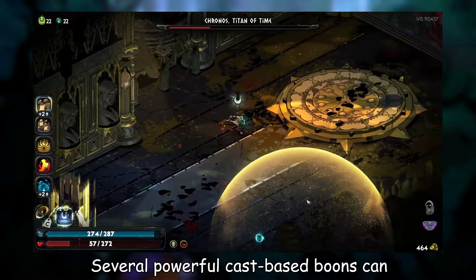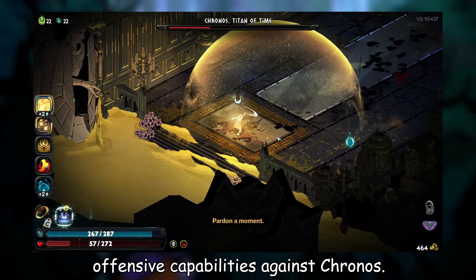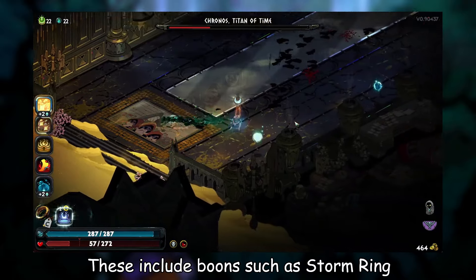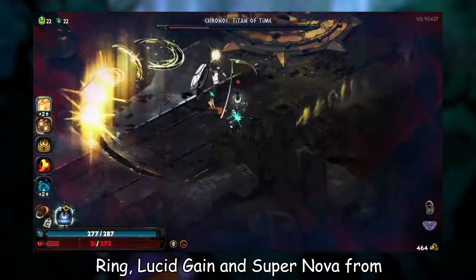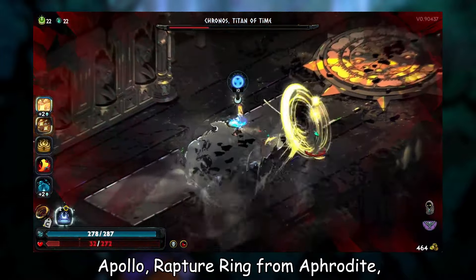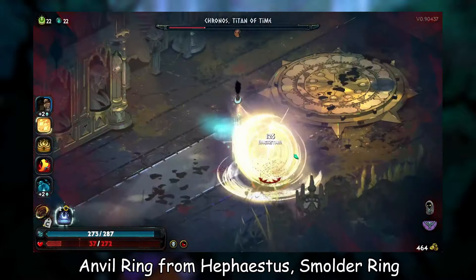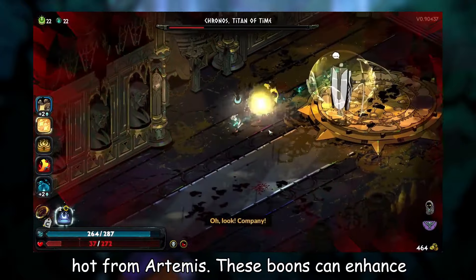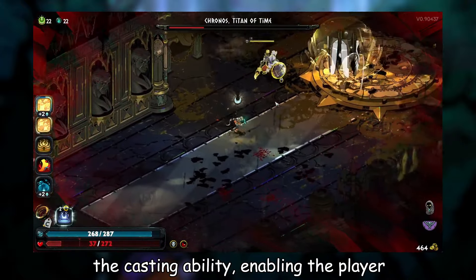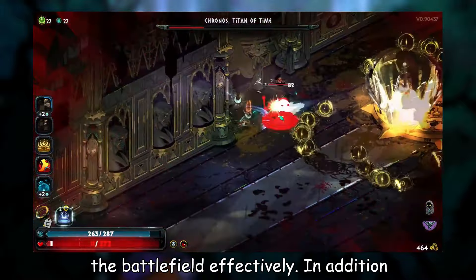Several powerful cast-based boons can significantly bolster the player's offensive capabilities against Kronos. These include boons such as Storm Ring and Lightning Lance from Zeus, Arctic Ring and Gale Force from Demeter, Solar Ring, Lucid Gain, and Supernova from Apollo, Rapture Ring from Aphrodite, Anvil Ring from Hephaestus, Smolder Ring and Glowing Coal from Hestia, and Easy Shot from Artemis. These boons can enhance the casting ability, enabling the player to deal substantial damage and control the battlefield effectively.